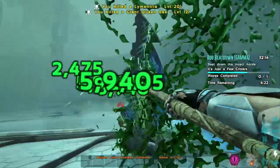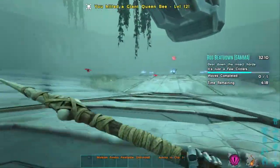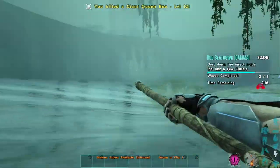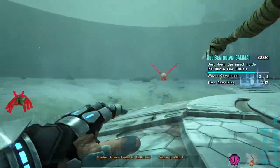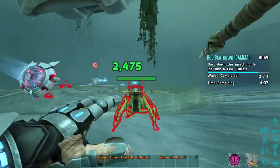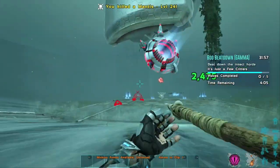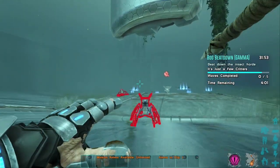The main goal of the Bog Beatdown mission is to kill all of the dinos — pretty straightforward. There's going to be a bunch of different dinos spawning in waves and you're going to have to use the weapons provided to take them out. You have unlimited ammo and you're going to destroy all of these creatures. These weapons are really amped up so you're basically one-shotting a lot of them, especially on gamma.